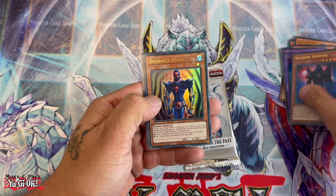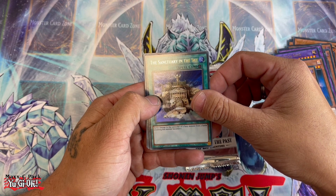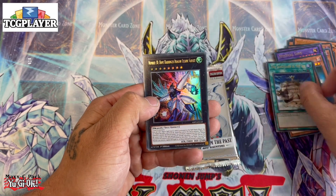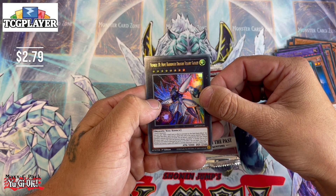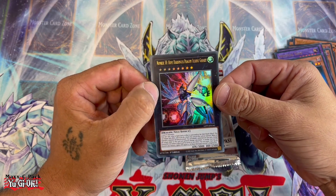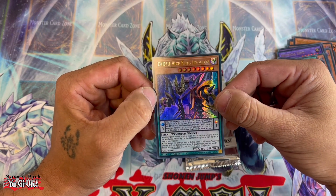Pack three: Shadow Vampire, Infernity Pawn, The Sanctuary in the Sky, Number 38 Hope Harboring Dragon, Titanic Galaxy, and DDD Vice King Requiem.